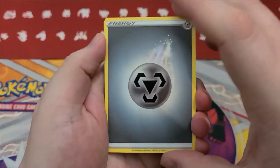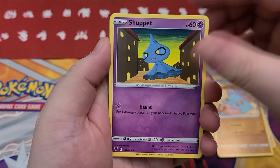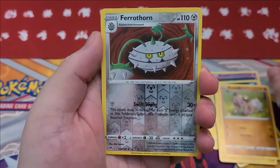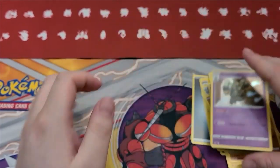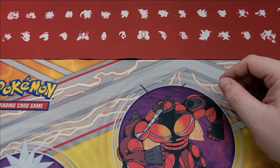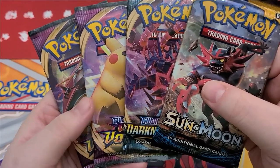Well, I can tell you there's not a hyper rare in this pack because my fingers ran over where the rare would be. I don't even think it's an ultra rare — I bet it's a holographic. That means it was at least a white pack. And Dusknoir, holographic. Got some little ghosty things coming in. They're little poos. Ghost poos.